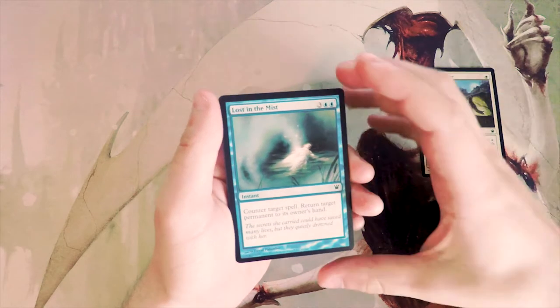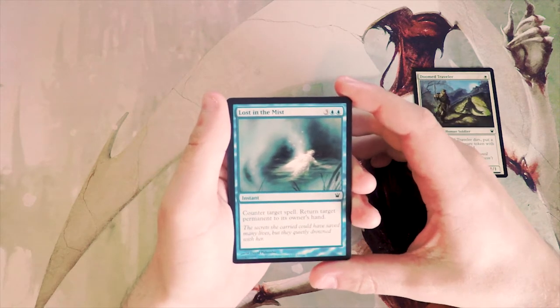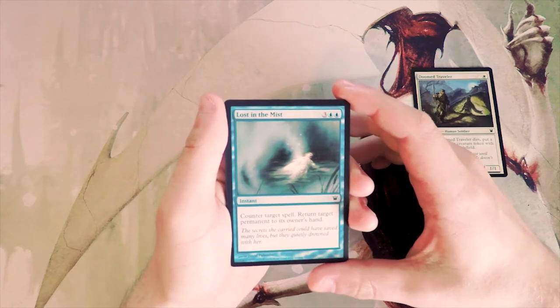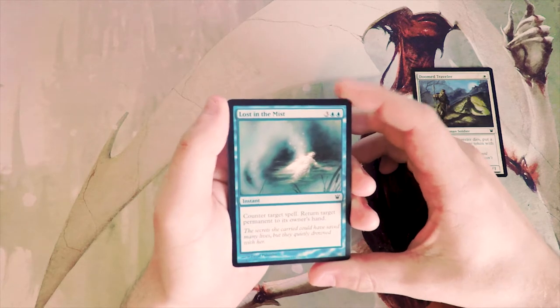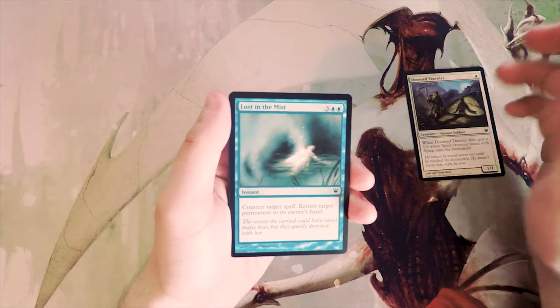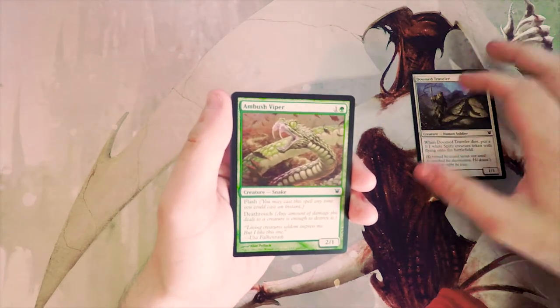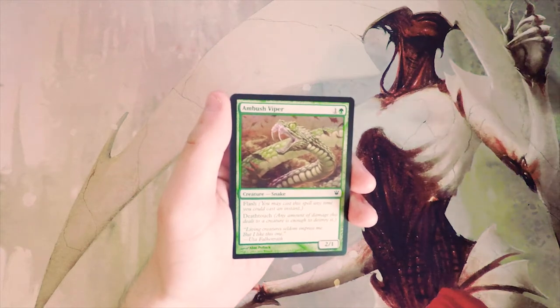Lost in the Mist — three and two blue for an instant: counter target spell and return target permanent to its owner's hand. This actually seems pretty decent for a limited environment. That being said, I tend not to draft counterspells that much, so this card is going to be the best so far.